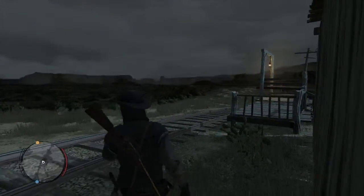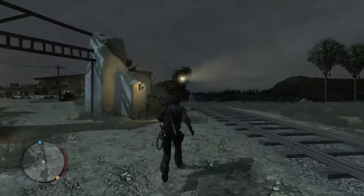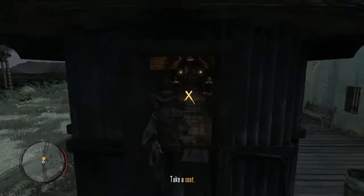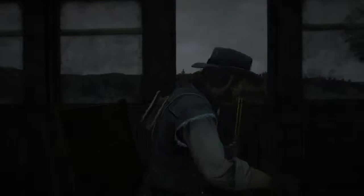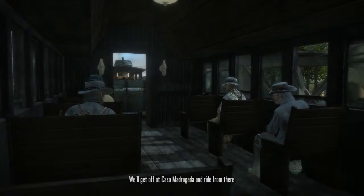I'm just gonna wait here for the train. There's the train — I just missed it! All right, we're just gonna climb on board. 'Take a seat.' 'Are you gonna sit down? You're making me nervous.' 'It's the only way to travel, so they keep telling me. We'll get off at Casa Madrigata and ride from there.'